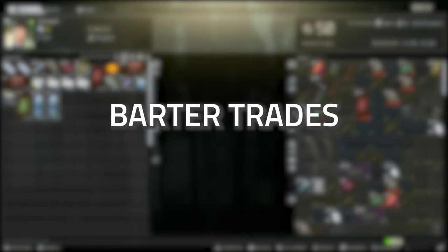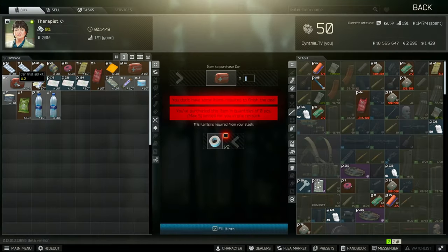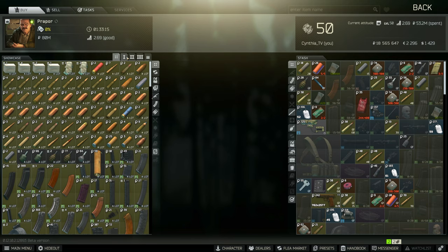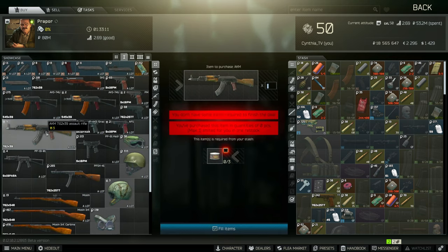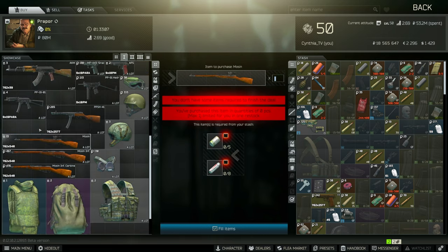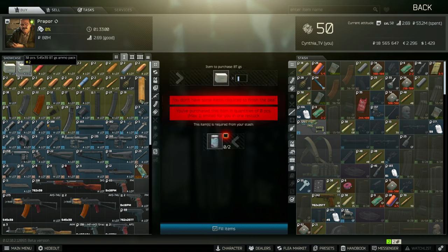Don't forget about barter trades. I'll be releasing a video on the best barter trades for level one, two, and three traders. As an example, Therapist tier one has two duct tape for a car med kit — that makes a huge difference early game and is definitely worth grabbing.